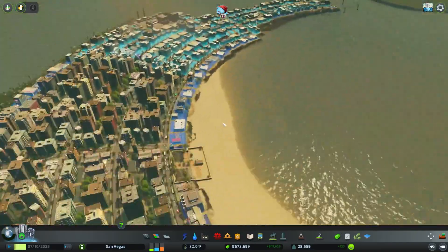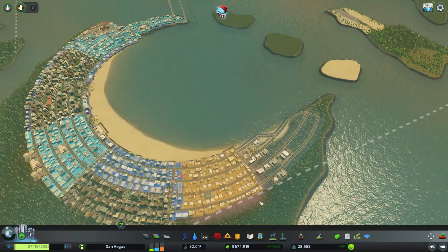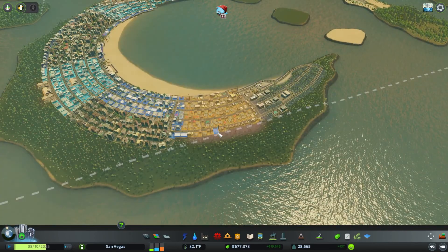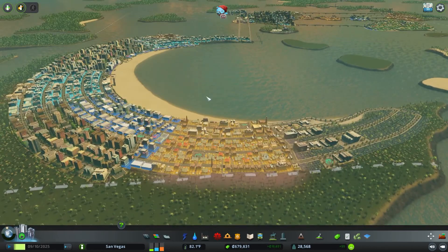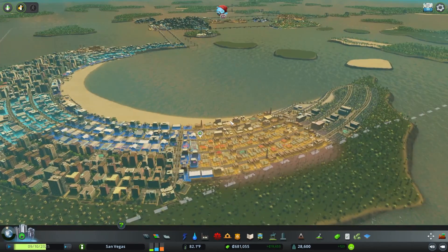One, the traffic flow going out of here is not ideal, and two, there's no outside connection. Industrial zones thrive on outside connections, and that's what they require in order to keep growing and being happy. You can fix this with a multitude of different ways. We're going to show you at least one way and maybe go over a couple of others just to give you options for when you're expanding your city.